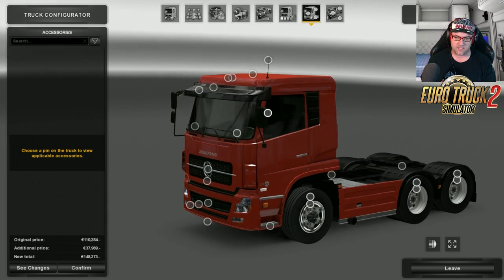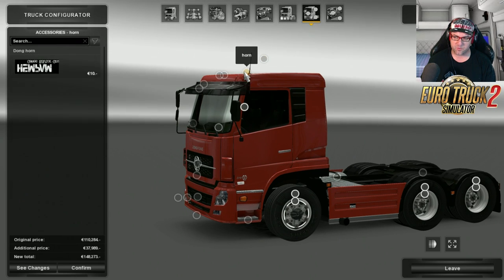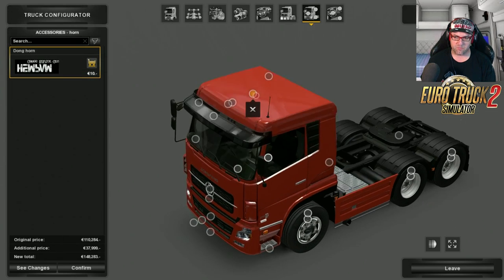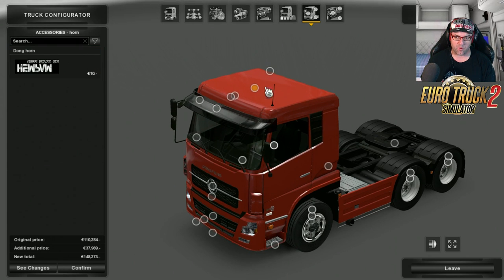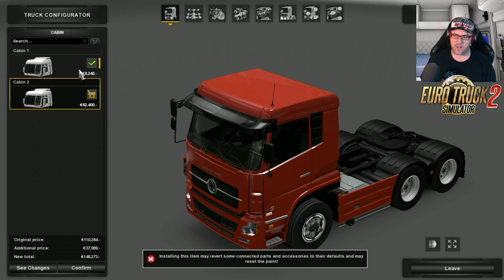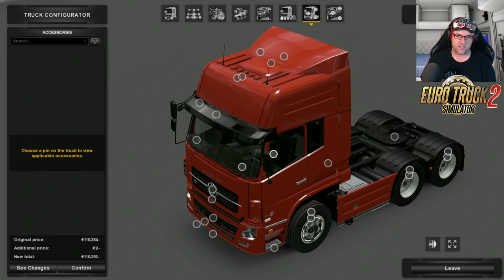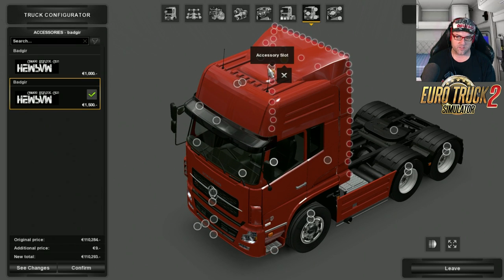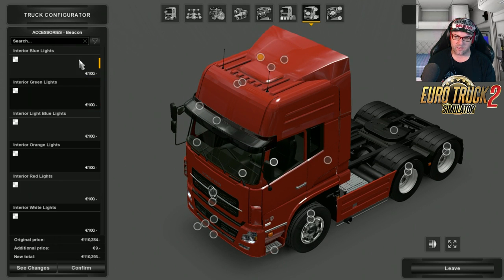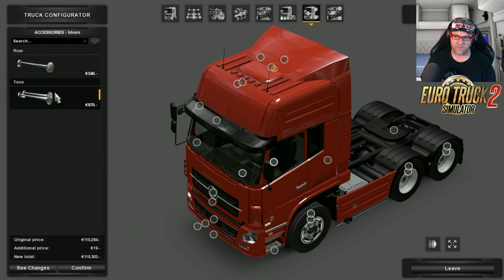If we go into the accessories, it doesn't really change a great deal. It's pretty much almost the same, except there's a bit on the roof — so you get a roof rack there. Make sure if you want certain things on there, choose what you're after. There are lights on the back, and that's a light for the interior. It also adds a spot for horns.